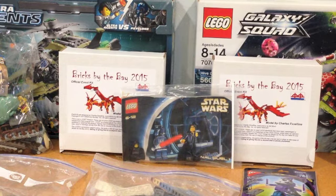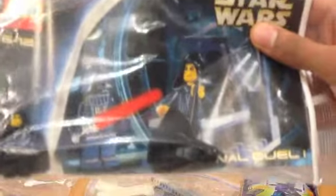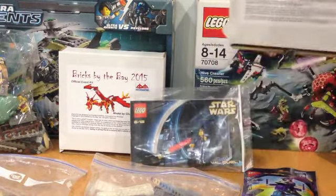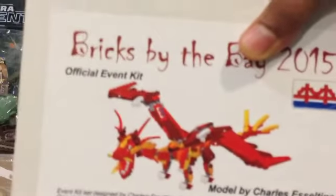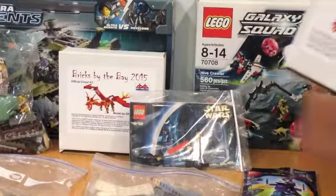In the center section, we have a smaller Lego Star Wars set — the Emperor Final Duel with the Emperor and Darth Vader, including two manuals, for about $14. We also got the Bricks by the Bay 2015 event kit, which is a dragon — a very cool kit I'm definitely going to build. Let me know in the comments if you want a review on it. We got two of those.